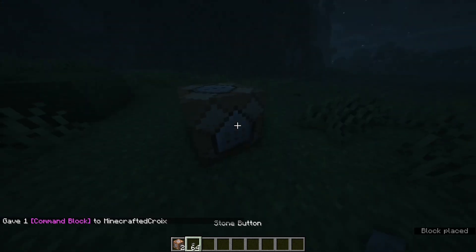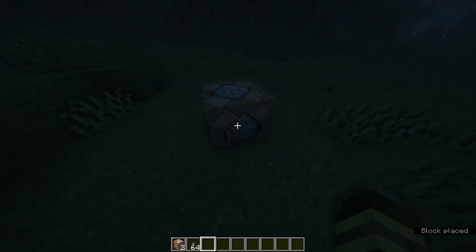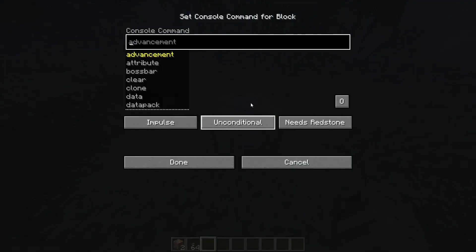Now what you're going to want to do is place it on the ground. You need some kind of redstone — we'll just use a button. Get a button on there, and then inside of it you're going to want to type execute.